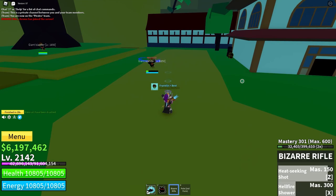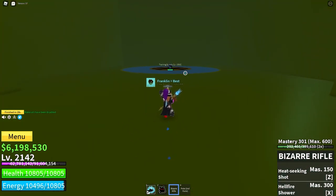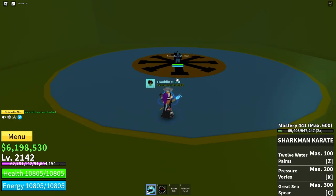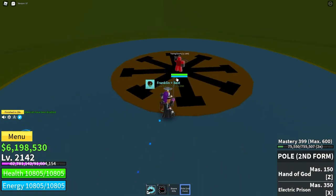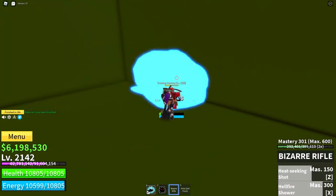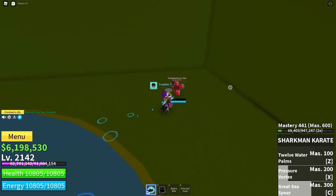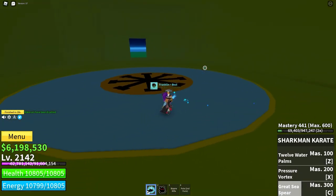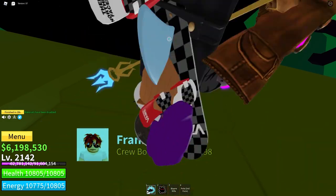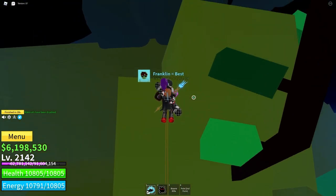Here's the Heat Seeker again — it can miss every now and again. A pretty good combo with the Bizarre Rifle is Pole Z-X, Bizarre Rifle Z-X, Sharkman X-Z-C. As you can see, it does quite a bit of damage. It's not too bad for farming, it just lacks a little AoE, especially with the click since it's single-target bullets. But aside from that, it's a pretty good gun. You can get it from an NPC in the cursed ship in the second sea.